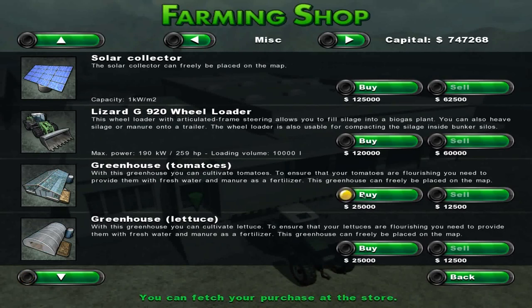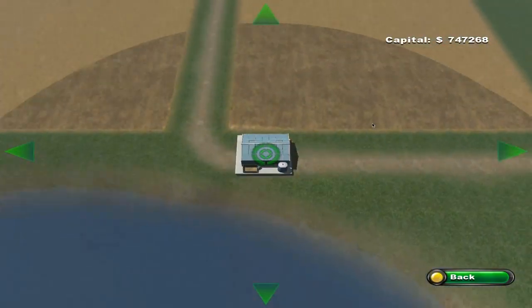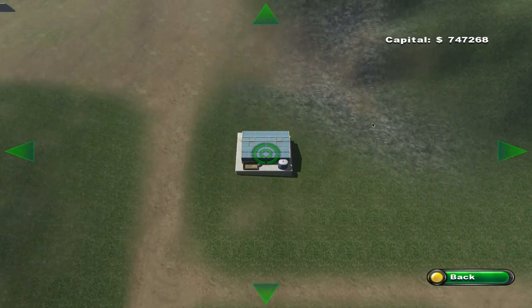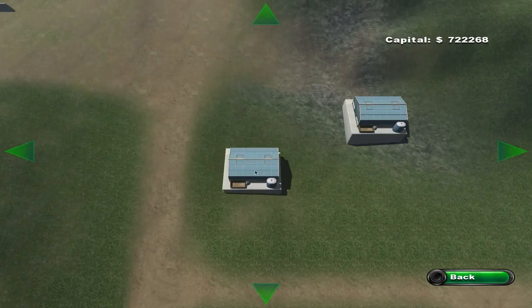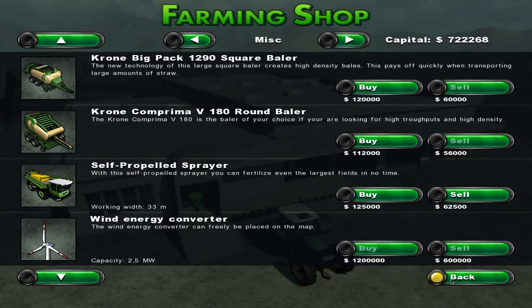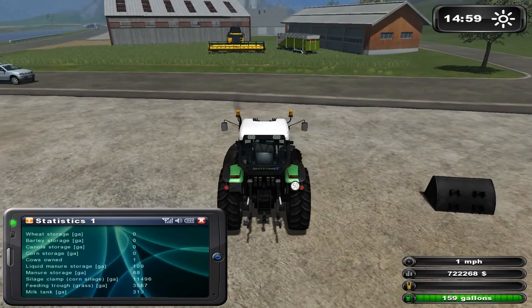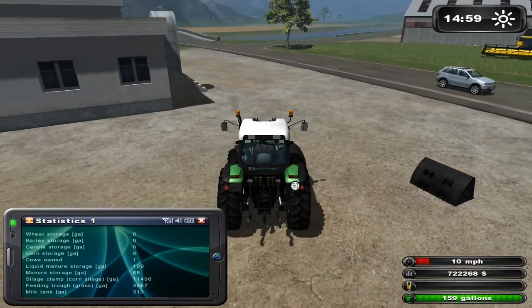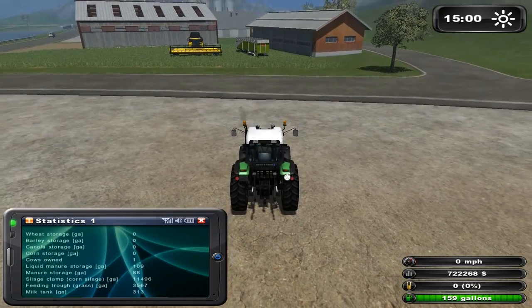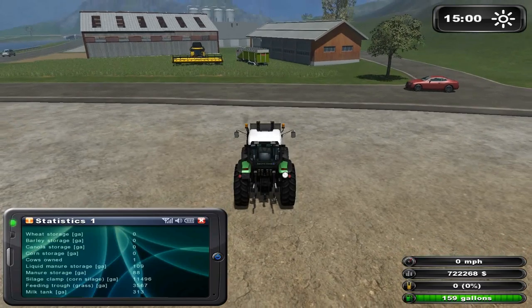Let's say a tomato greenhouse, and let's plant it up here so it's relatively close to where we need it to be for ease of use. Just for demonstration purposes, let's only plant one. Then let's get in our tractor that we just purchased — you can use the bucket. While we're here and I'm showing you the greenhouse, let's take use of another instrument here that we have.